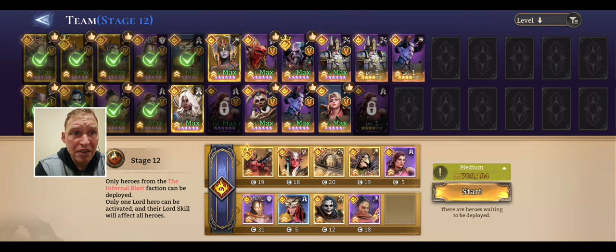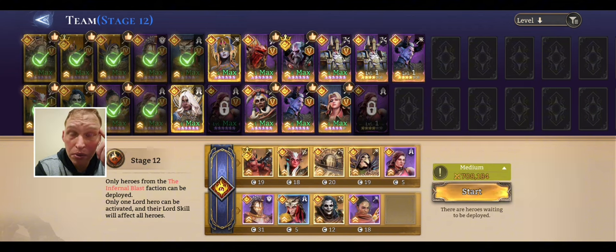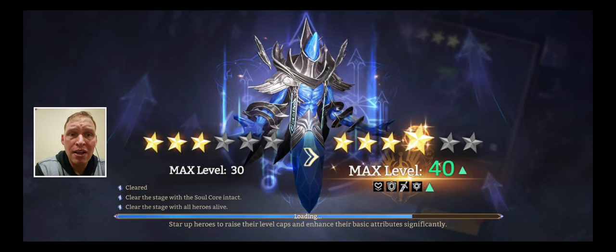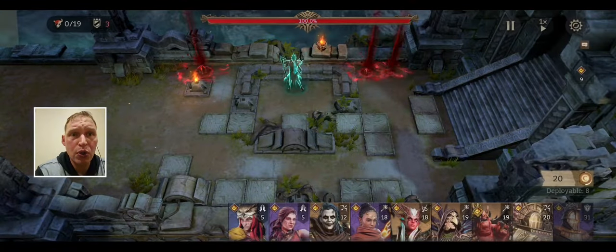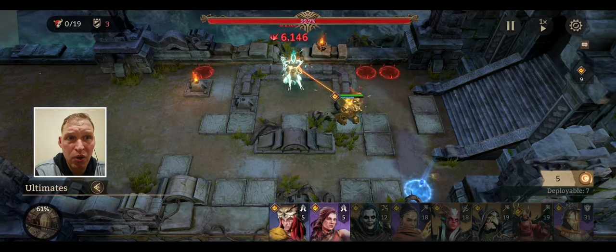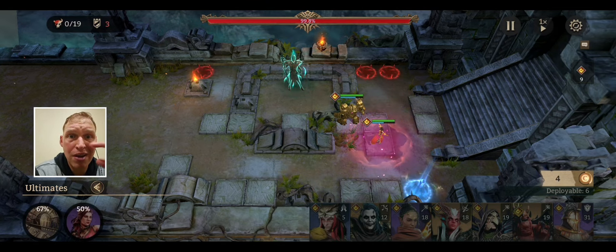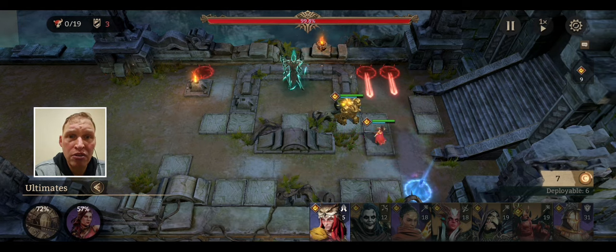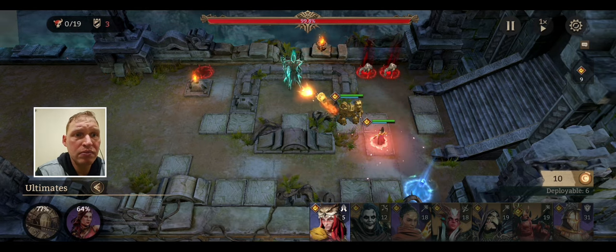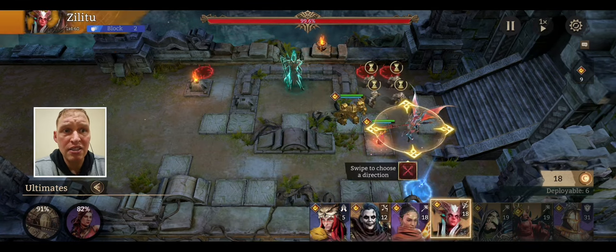I'm going to show you with Twin Fiend, but I've seen it done with Pyros also. MVP here for me was Soleil. Soleil puts out some decent damage — I used her to kill the top right mob. I use Twin Fiend facing left so he can hit the boss and the mob coming around the bottom. I've seen people use him facing up to take out the boss and the top mob, but I'm using Soleil for that. It depends on your roster and the champs you have. Let's get Zillotu down.